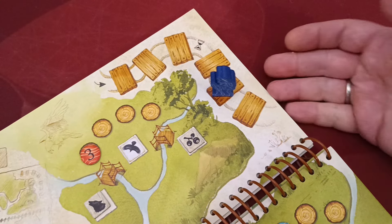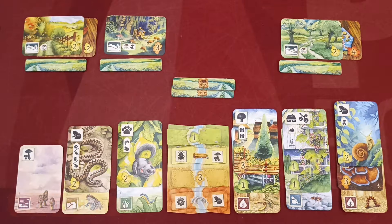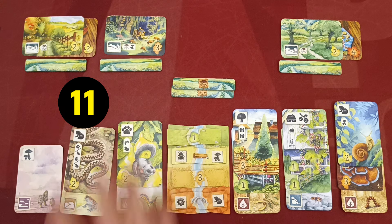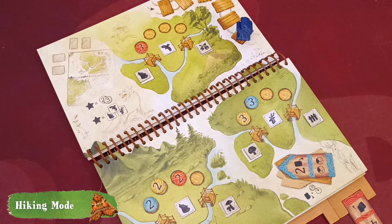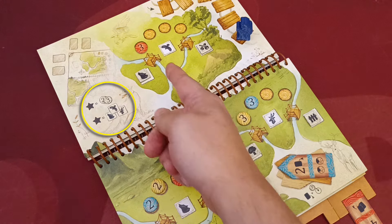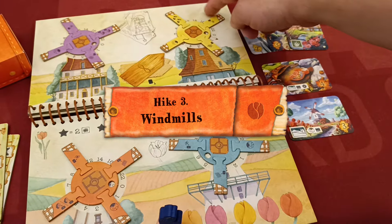The game progresses normally and at the end of the sixth round, calculate your score separately for cards on each side of the bridge — keeping the lower score only. Then add your placed bonus markers and the victory points from your flipped bridge tiles. In hiking mode, you gain one star if you placed at least two bonus tokens, and one star if you have all the required symbols visible in your meadow area at the end of the hike.